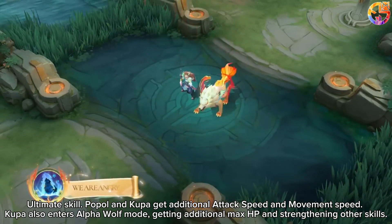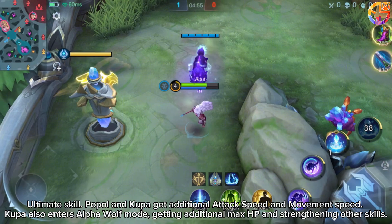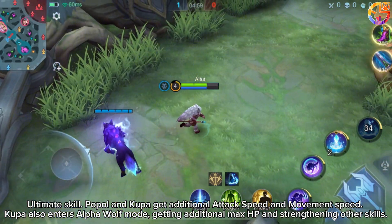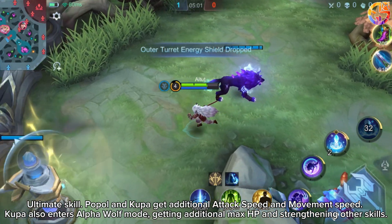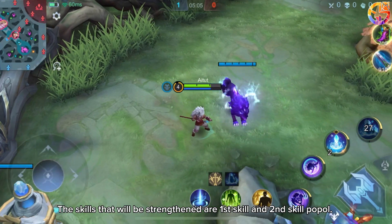Ultimate skill: Papal and Kewpa get additional attack speed and movement speed. Kewpa also enters alpha wolf mode, getting additional max HP and strengthening other skills. The skills that will be strengthened are the first skill and second skill.